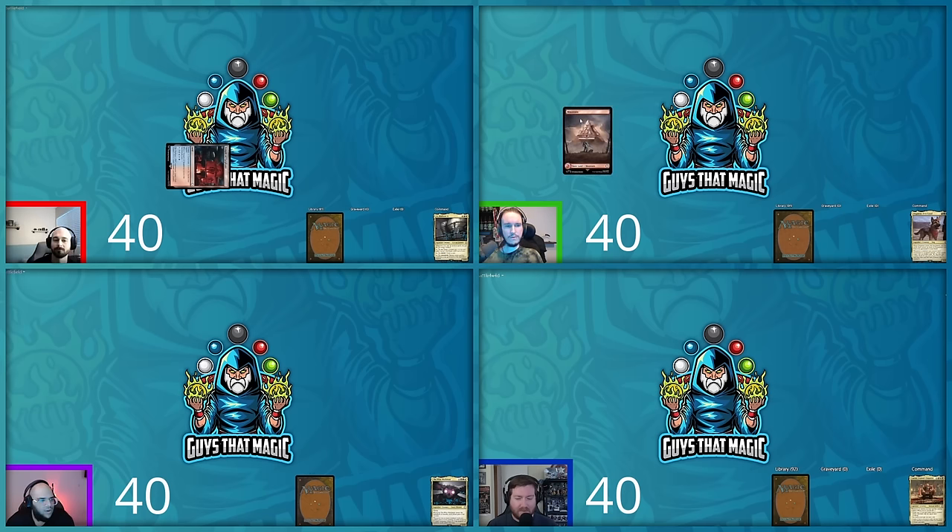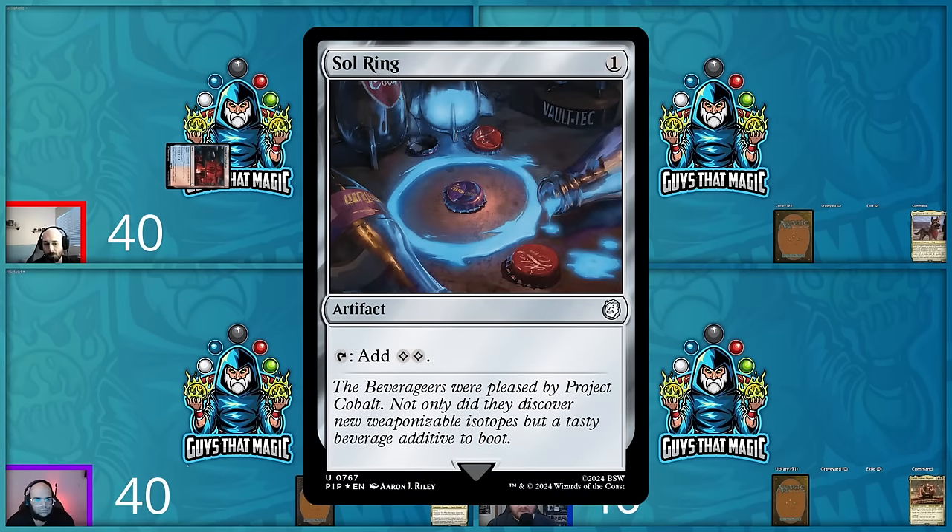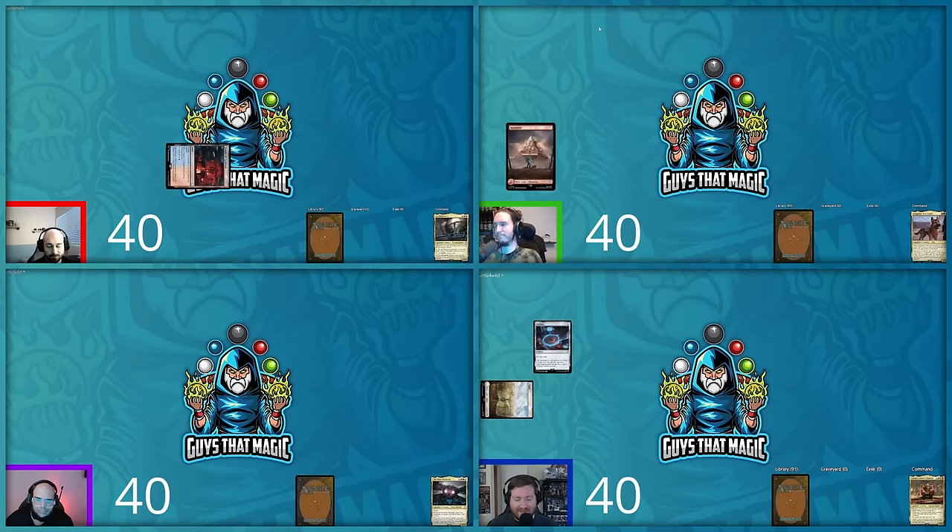Shane plays a mountain for turn with no cool cards to play and passes. Steven draws, plays a Plains, taps it, and plays a Sol Ring — someone had it after all. That's Steven's turn.